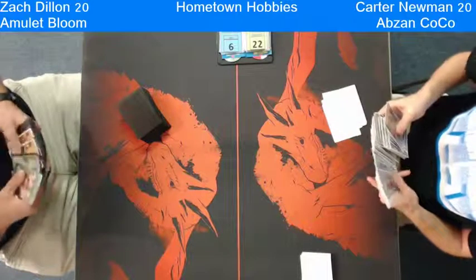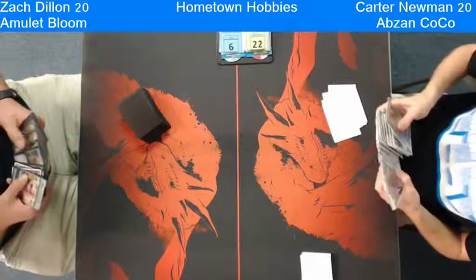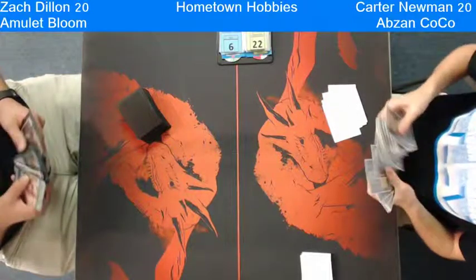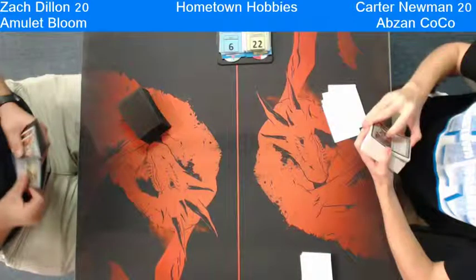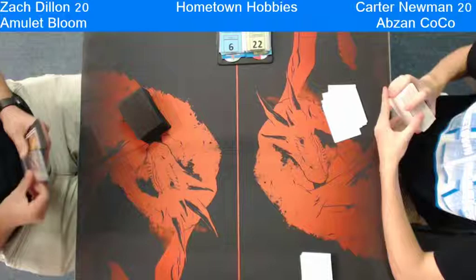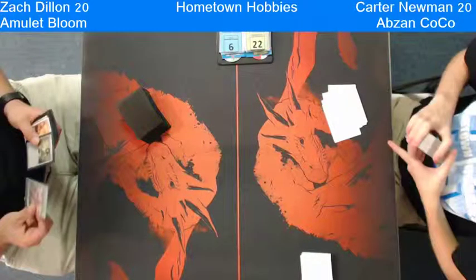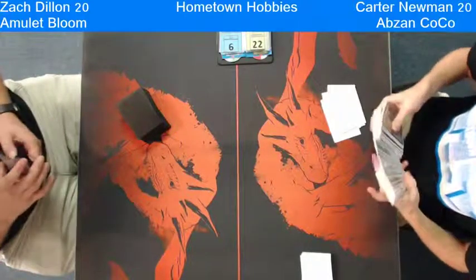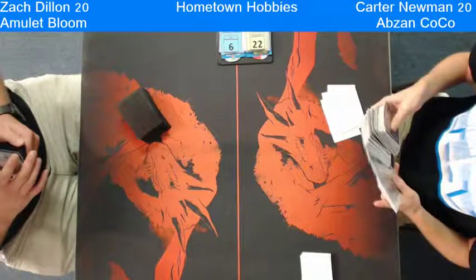I can't tell what that card is in the back of his sideboard. Carter though knows exactly what he needs to do — he came in that prepared. Looks like he's asking a question maybe about Phyrexian Revoker. It might be a foreign language one. The owner of that deck likes to use foreign language cards, which are pretty rad.